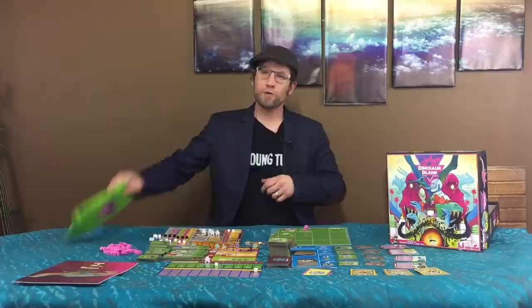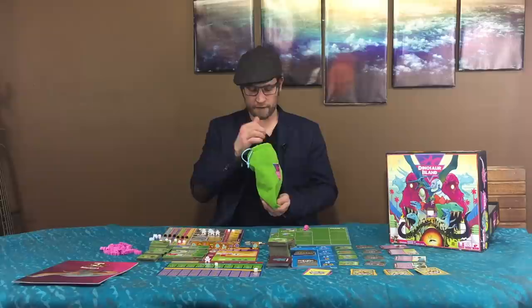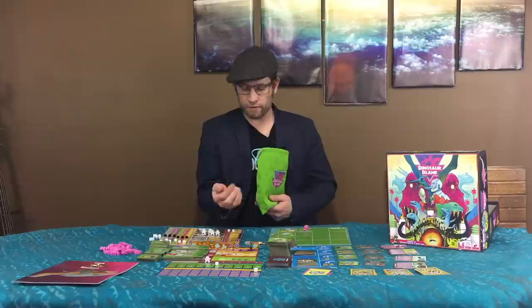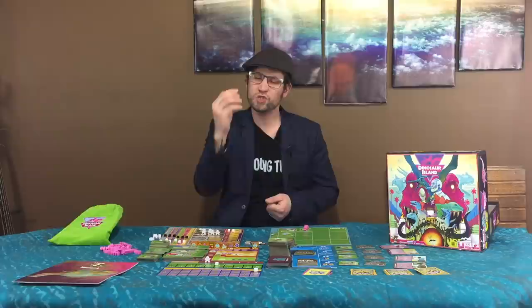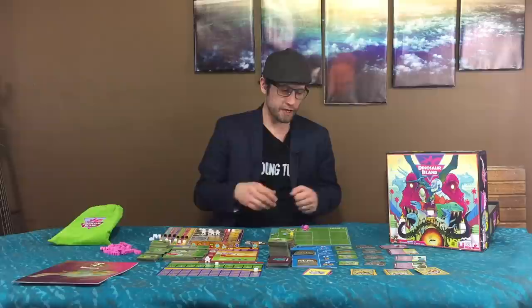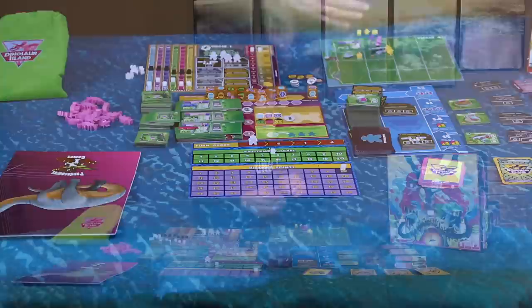In the park phase, you've got a bag of visitors — 70 regular visitors and 10 hoodlums. You reach into the bag and grab one for every excitement level of your park. So if your excitement level is six, you grab six visitors. Usually the first couple of turns your excitement is only one or two. They line up outside your park. Hooligans don't pay to come in, so they're first in line and occupy a slot. Regular paying customers fill any extra slots. If you haven't built enough capacity, the overflow visitors are stuck waiting outside.